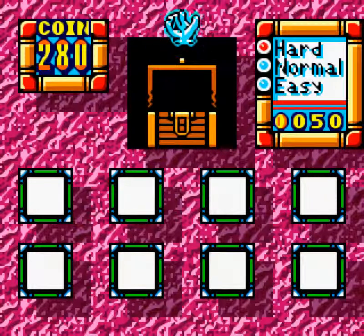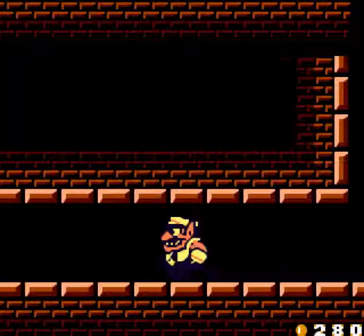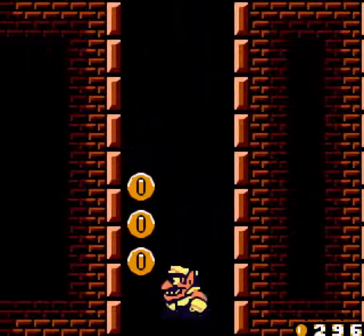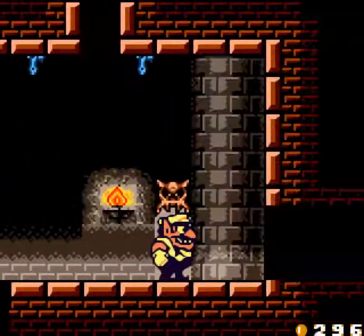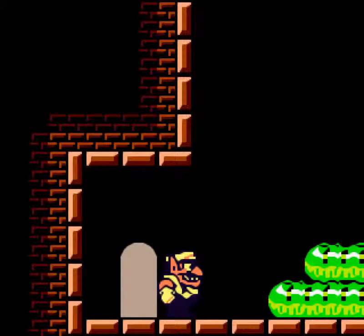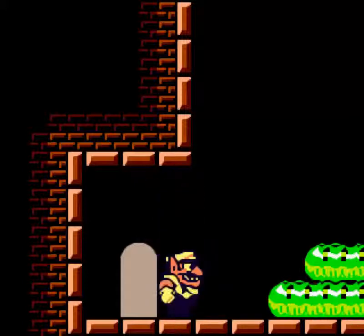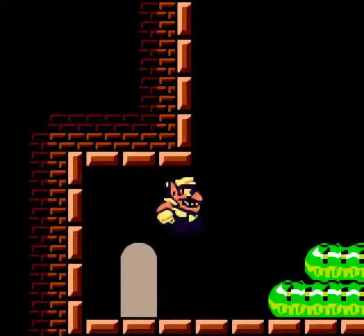The way I play this minigame is I look in the center of the four cards — between the center four of them — and try to view all of the cards at once to look for the card I'm looking for. Anyway, time for our first boss.